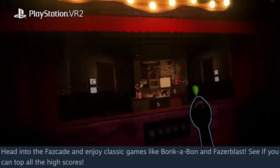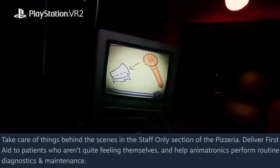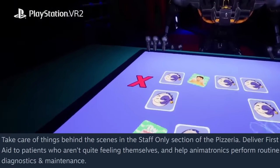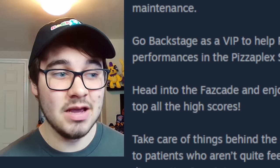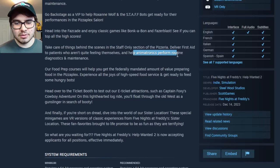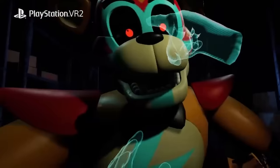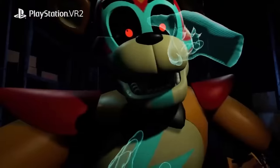Head into the Fazcade and enjoy classic games like Bonkabon and Fazer Blast. Take care of things behind the scenes in the staff only section of the pizzeria — deliver first aid to patients who aren't quite feeling like themselves, and help animatronics perform routine diagnostics and maintenance. The first aid is obviously referencing the Helpy minigame where we help get rid of his popcorn rabies and saw off his leg. The diagnostics are probably the minigame with the VR headset and the Glamrock endoskeletons.